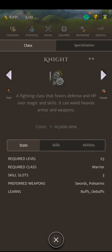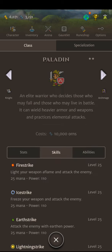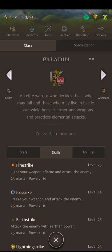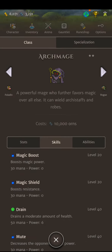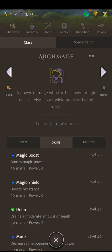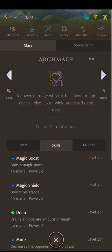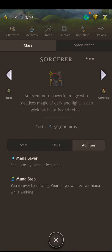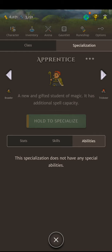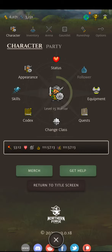You can wield heavier weapons and armor. Paladin — elite warrior who decides those who may fall and those who may live in battle; wields heavy armor and practices elemental strikes. Archmage — wields archstaffs and robes, a powerful mage that favors magic over all else. Rogue — well-versed in various weaponry; can wield daggers, bows, and some swords. I can't access some of these yet.